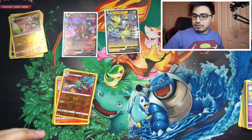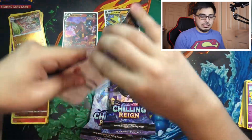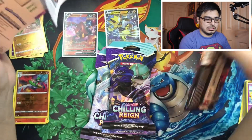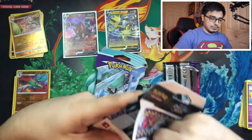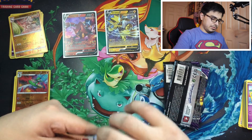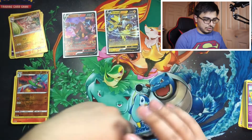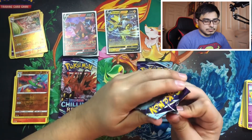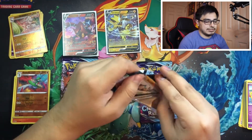Let's go ahead and open the three single packs — maybe we'll get lucky. Keeping the subject on the same Chilling Reign set that came out recently, probably last month or this month. I pre-ordered from the Pokemon Center and they didn't come out until later on. Let's see what these single packs have for us.